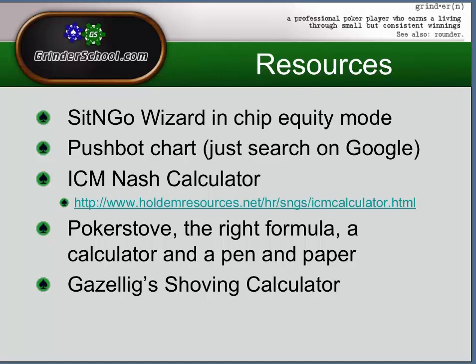There are various resources available to work out whether this is a shove. Sit and Go Wizard is probably the best piece of software for working out whether we should shove. I'm not going to go into too much detail about that — I want to focus on the free resources available rather than ones you have to pay for. You can also look for a push-fold chart — just search Google and that will give you an idea of the range of hands you can shove from a given position. What I am going to look at today is the ICM Nash calculator. You can head over to Holden Resources — the link's there — and we're going to look at that in a little more detail in a minute.